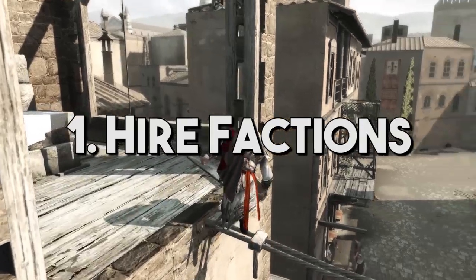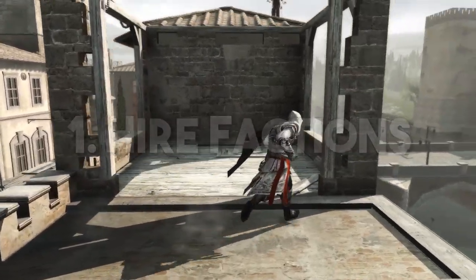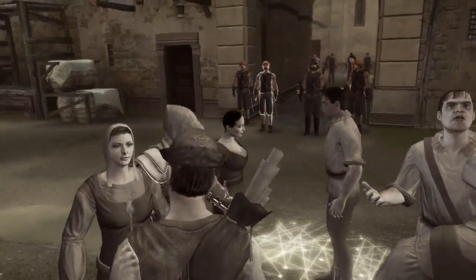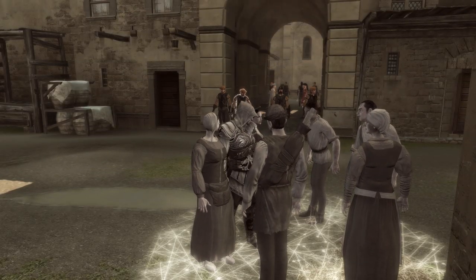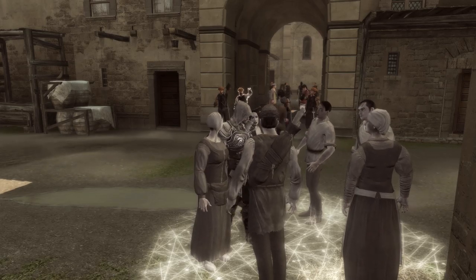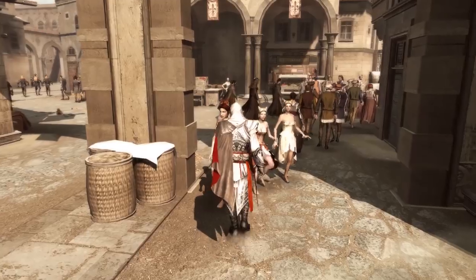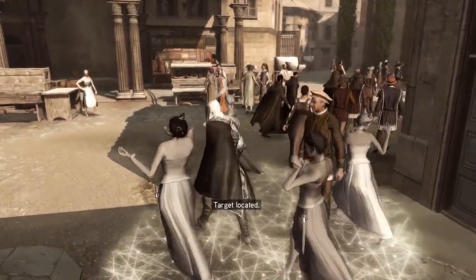Tip one: use hired factions. So many players don't do this, but they're actually super broken, in AC2 especially. Courtesans and thieves are really strong for stealth and for removing guard presence from an area. Mercenaries are less useful in general, but they can still fight people and lure them over. Courtesans and thieves are very good — pretty much overpowered. Hire them, use them.